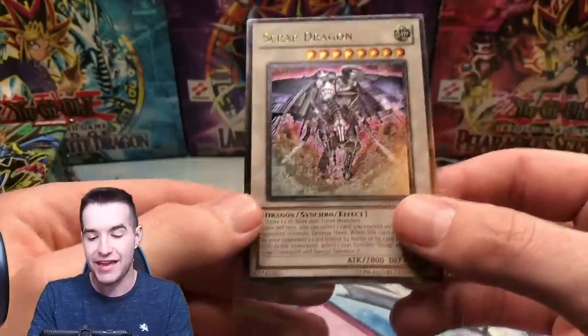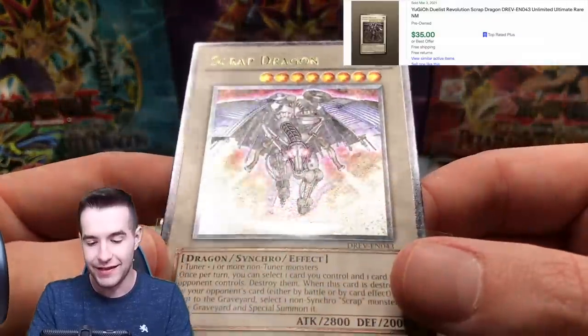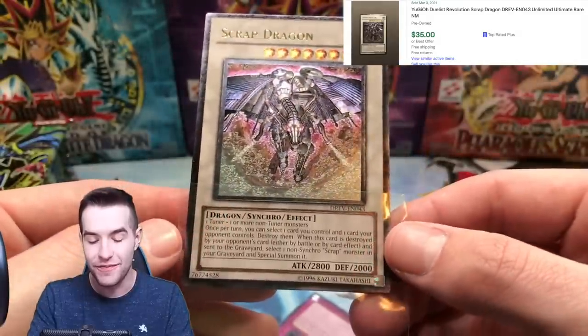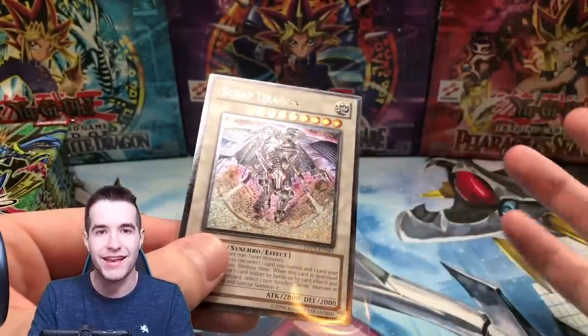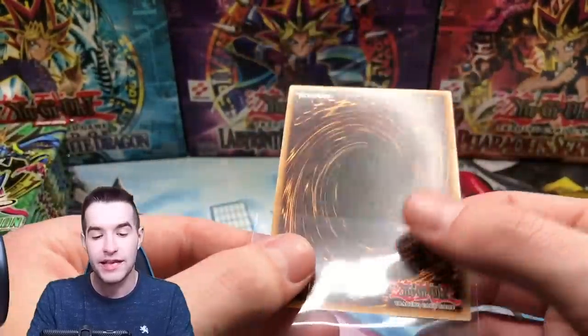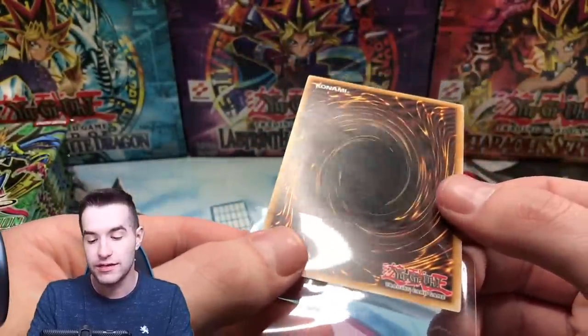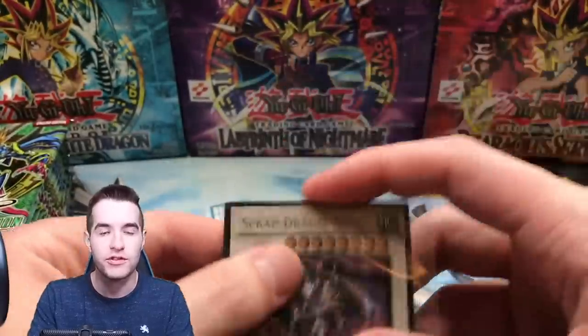I don't know the value of it, but that is a cool card. Check that out — Scrap Dragon. Wow, that is so awesome. A lot of people don't like the new foil — not the old UD style — but I like it. I think it looks cool. The only thing I don't like is how bad the backs usually are. But I think it looks good — it's just different.